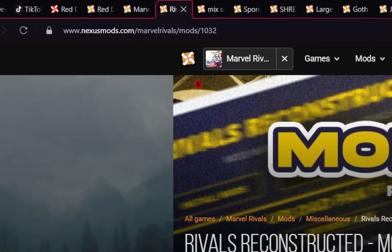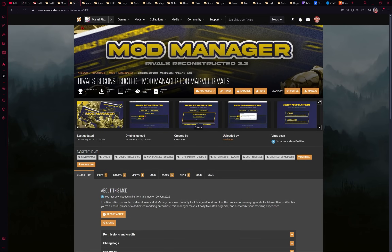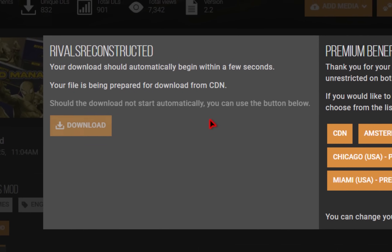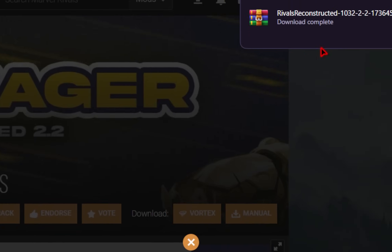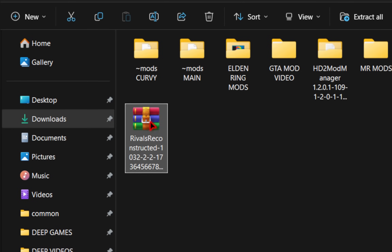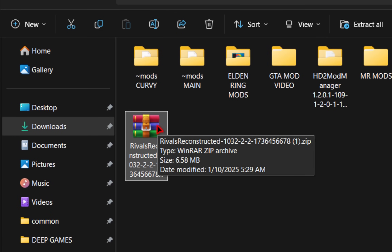We'll first be going over to Nexus Mods, so you'll need to make sure you have an account. Don't worry, it's free to sign up and also free to download the mods. I'll also leave the links in the description so you can easily find this mod manager. Once you're all set up, we're going to hit the manual download button, and once you do that you'll see another pop-up, and then your download should be complete. Now you need to navigate to your downloads folder, where you should see your newly downloaded mod manager.